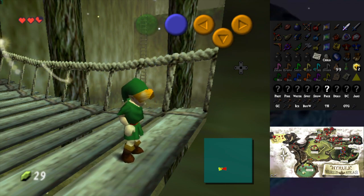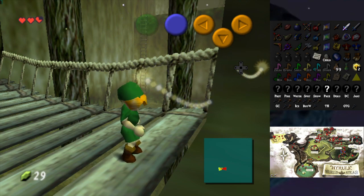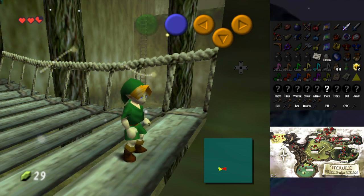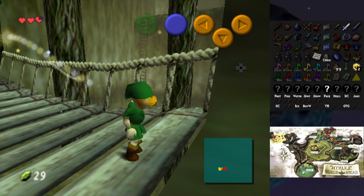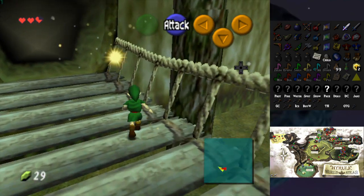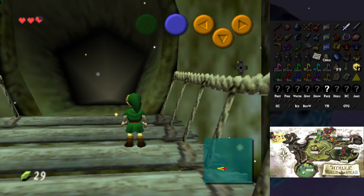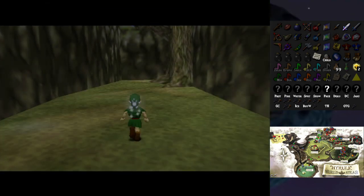I need to check the settings again. Shuffle entrances is off. Open forest — cool. There's a lot of settings I don't know or understand. We got the thing from Saria. Oh boy, 10 minutes already. Where does the time go?